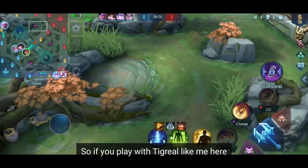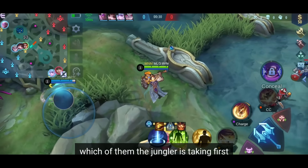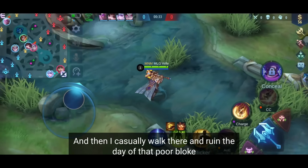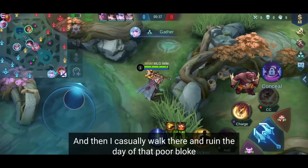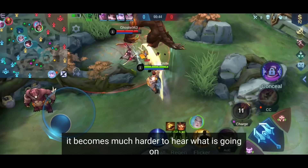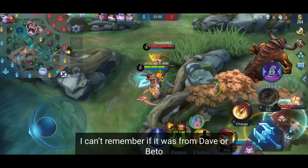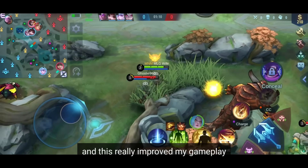If you play with Tigreal, for example, I move my camera to the two buffs to find out which one the jungler is taking first, and then casually walk there to ruin their day. When your music is on though, it becomes much harder to hear what's going on. This was the first tip I ever got from a YouTuber, and it really improved my gameplay.